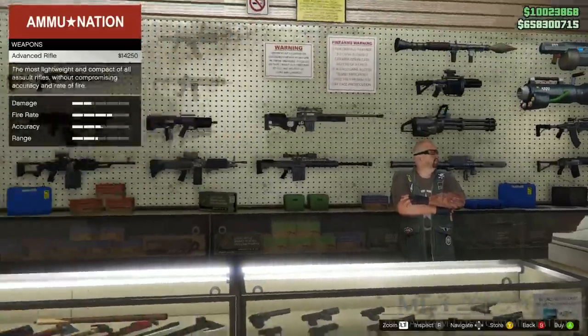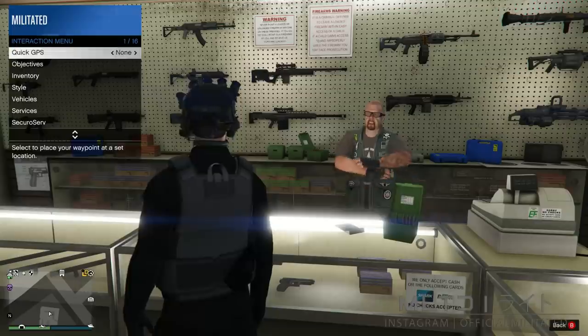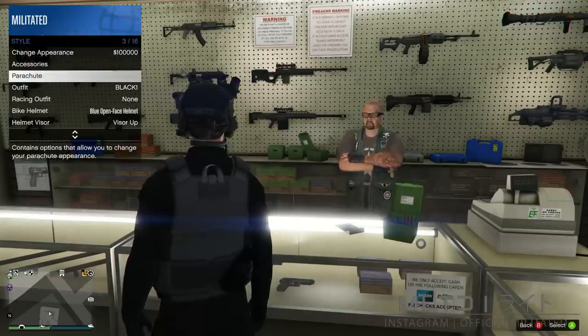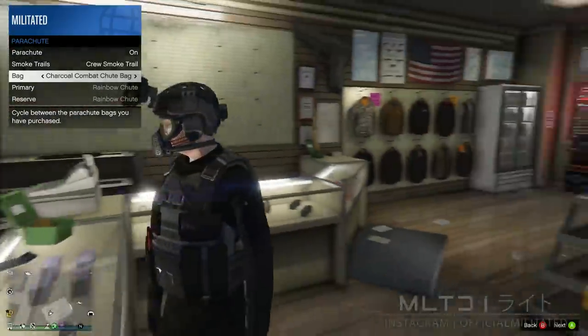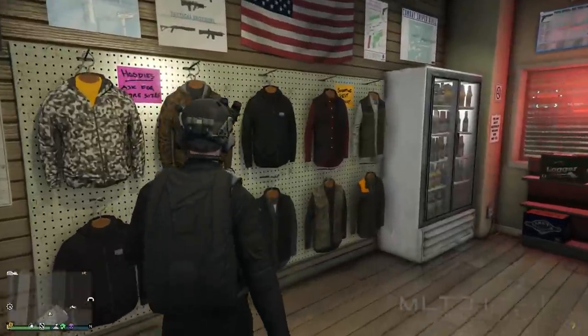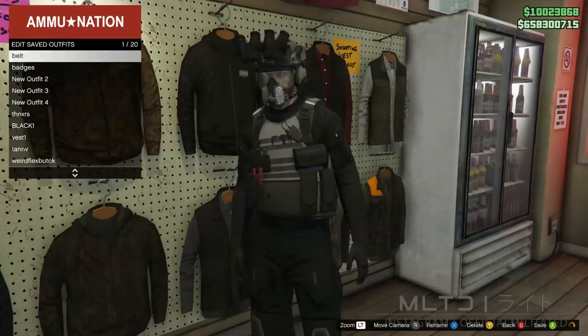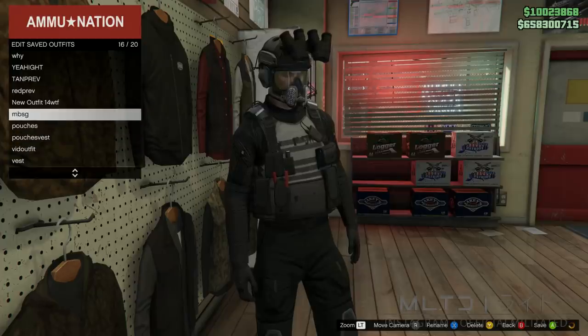In the weapon section we're going to purchase a parachute from the top left and then back out. In the interaction menu go into style and parachute and make sure that parachute is set to on. For this outfit you can either use the black or the charcoal combat chute bag depending on which you prefer. The last step is to close the interaction menu, head over to the outfit section of the store, and save the outfit. Then we're ready to move on to the next one.